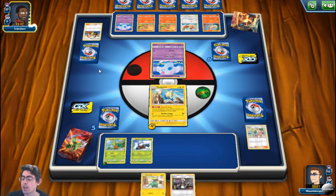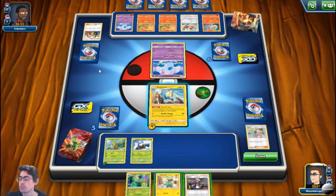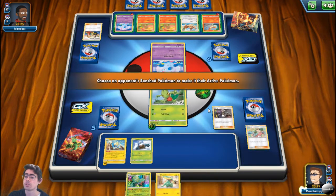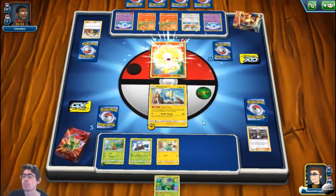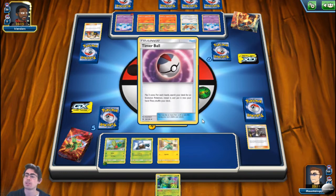Next up is Lum Berry. Lum Berry's change is that it now triggers at the end of the turn — so at the end of each turn, if the Pokemon this card is attached to is affected by any special conditions, it recovers from all of them. Rather than happening between turns, it is now happening at the end of the turn. I absolutely love the Manectric in this deck — zero retreat cost. In fact, this can be your active Pokemon if you go second. The amount of plays you can have for this Pokemon is phenomenal. Lum Berry now triggering at the end of the turn helps clear up some confusion and makes for better ease of play.